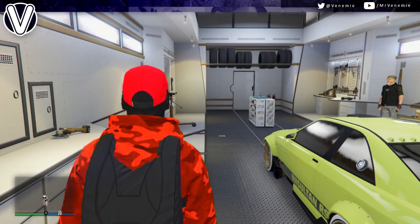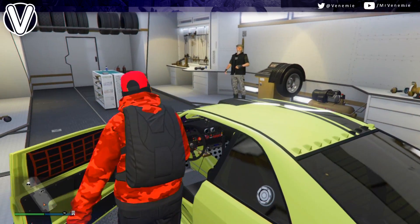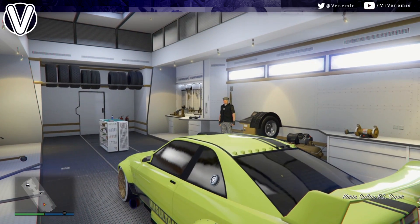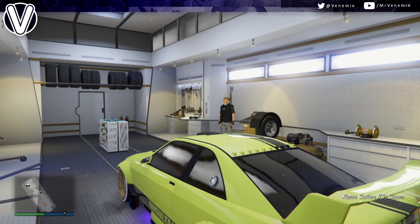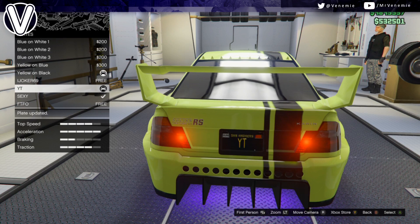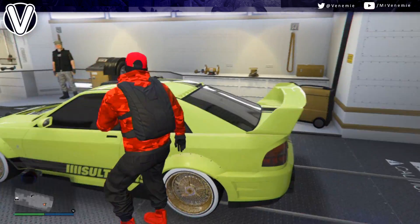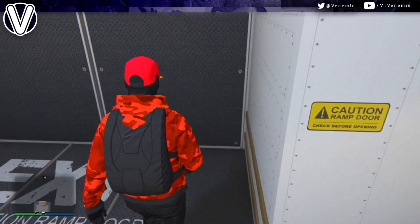Change it to a second custom license plate and then exit the vehicle — don't exit the MOC with the vehicle, just exit the vehicle. After this, walk out the back and you're done. Return that Faggio to storage and it will turn into a Sultan. Easy as that — let's get grinding.